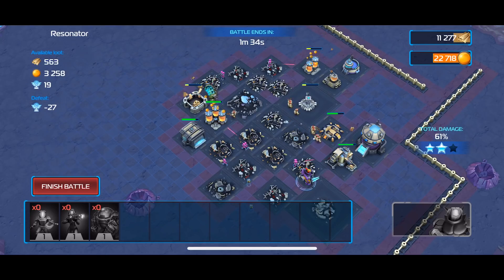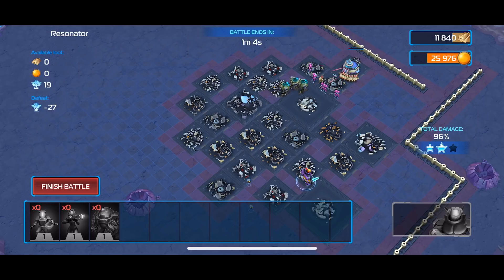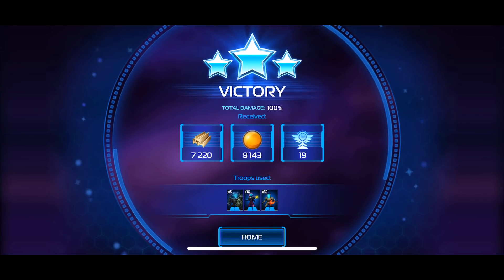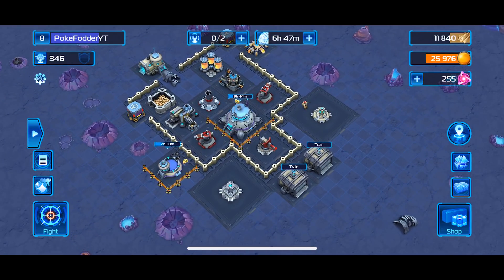I didn't let my hero heal, so he can't come into battle — I'll probably lose this. I drop six more troops. My opponent built a wall around his entire base but left the backside completely exposed. Available loot is going down in sync with my loot going up. If I lose I lose 27 trophies; if I win I only gain 19. I got two stars, neutralized all defenses, and claimed victory — now I have a minute 44 to loot. I gained 7,200 titanium, just over 8,100 helium, and 19 trophies. Back at base, my military is completely depleted.